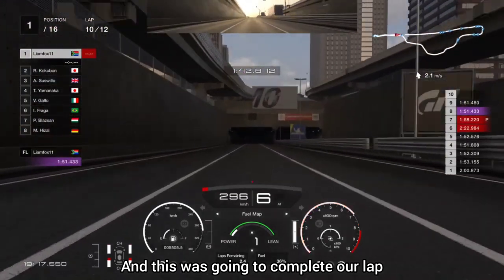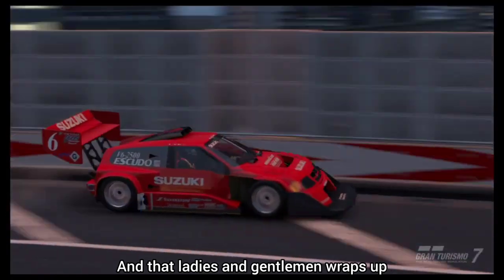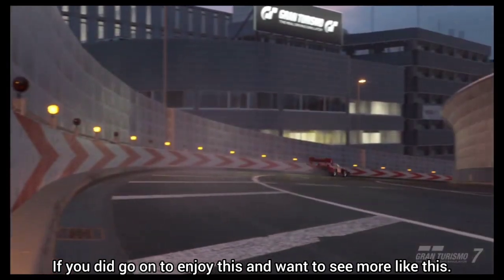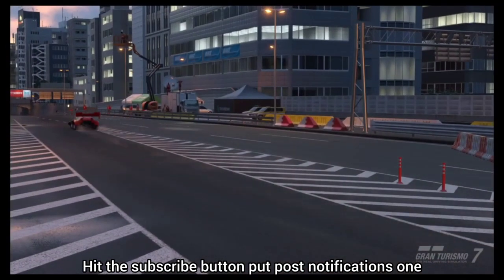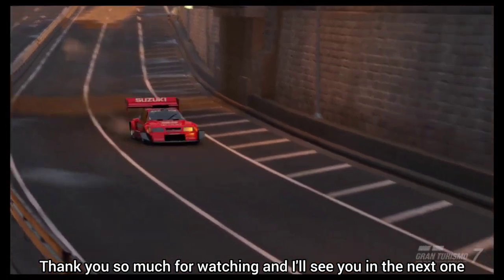Our lap completes at 1 minute 50 seconds around Tokyo Expressway. That wraps up the fastest way to make money in Gran Turismo 7. If you enjoyed this video and want to see more content like this, hit that subscribe button and turn on post notifications. Thank you so much for watching — see you in the next one!